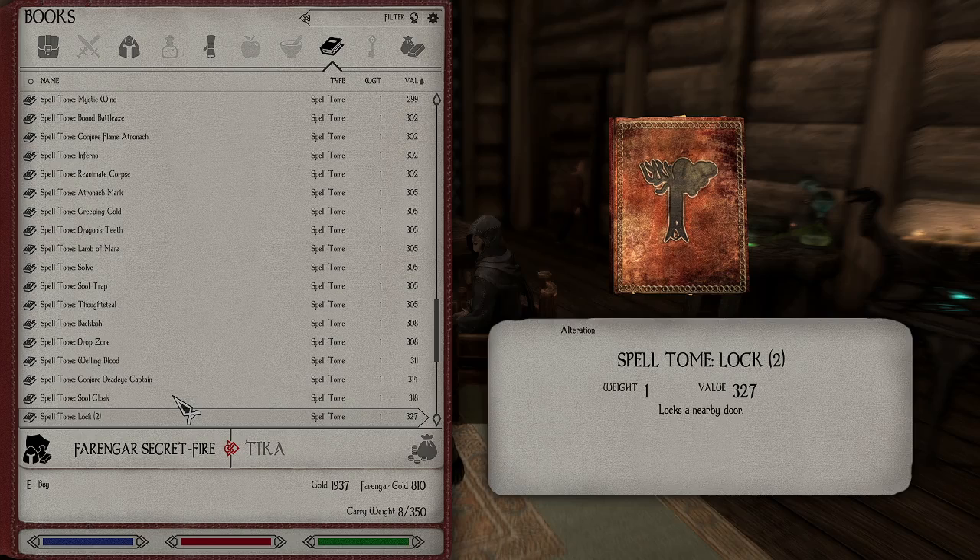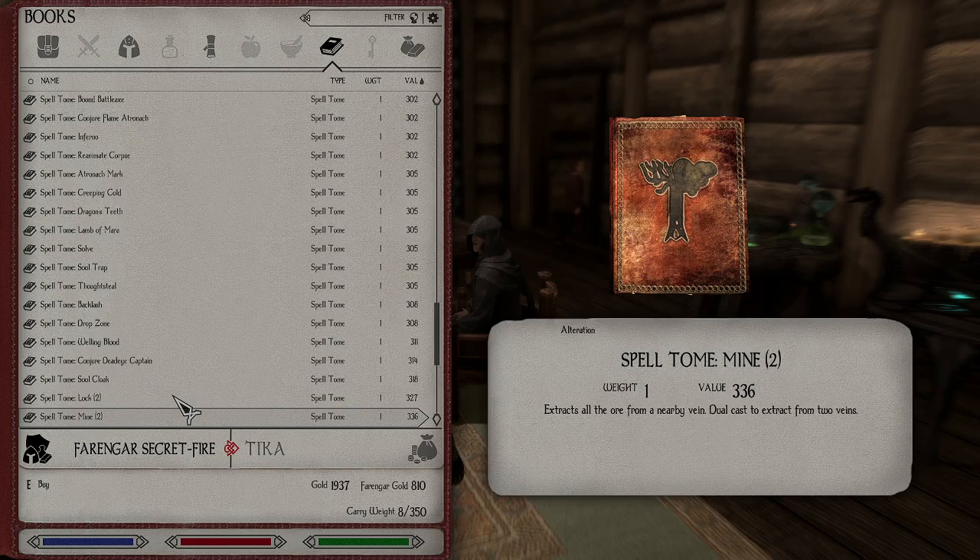This is interesting. The lock spell — NPCs cannot unlock the door unless they have the key for it. But it is also possible for you to accidentally lock doors that are related to a quest and need a key to unlock. So if you use this, it'll go to the thing where it says 'requires key.' You probably shouldn't lock those doors. You'll have to be really careful. That's a nice one.